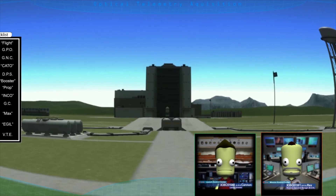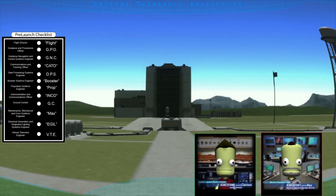It's time to start our prelaunch checklist. Go, no go. Flat — go. GPO — go. GNC — go. Kato — go. DPS — go. Booster — go. Prop — go. Inco — go. GC — go. Max — go. Eagle — go. VTE — go. Okay, and we are green across the board.